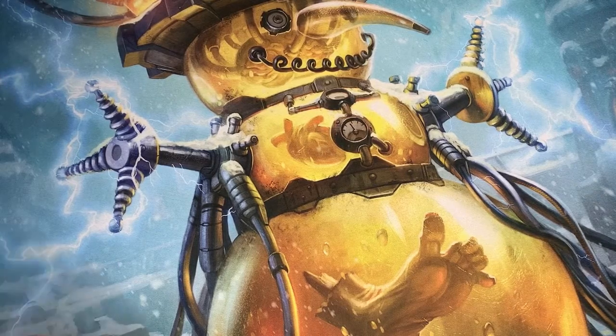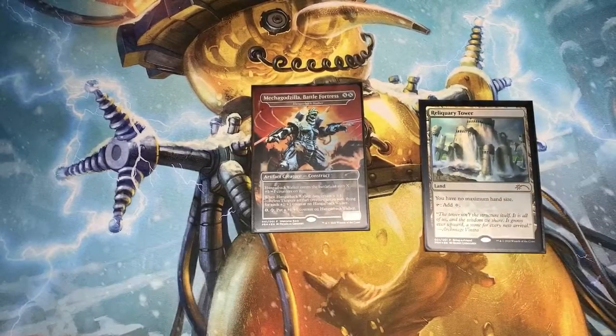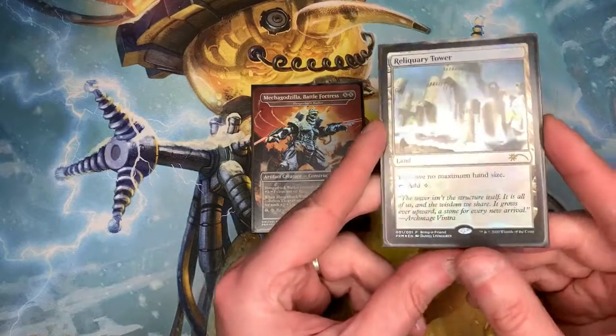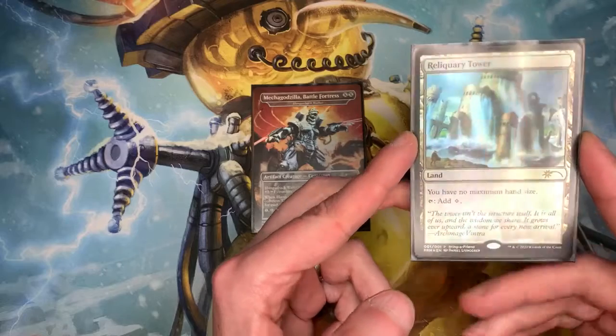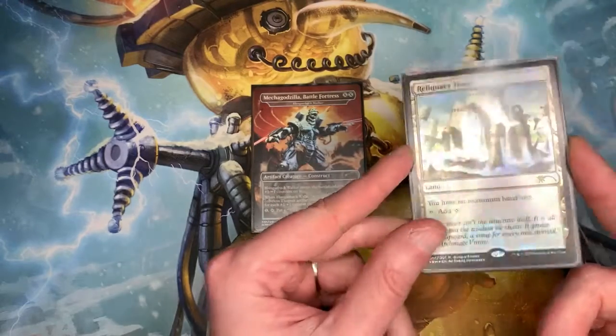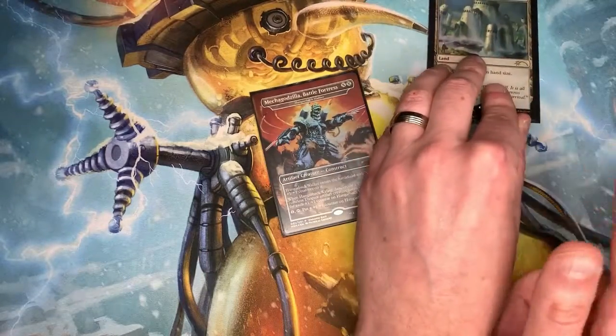I also wanted to show everyone — please get out into your local game store right now. They have a promotion going on: if you bring a friend, you get this nice alternative version of Reliquary Tower. This one's an EDH must-have if you don't already have it.